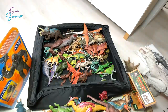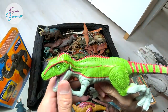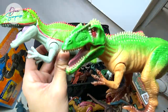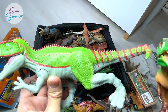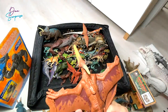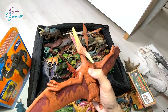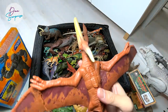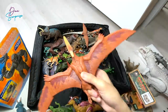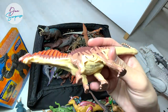Next up, the Giganotosaurus - I call this the pro version of a Giganotosaurus, and this is the deluxe version. This is the basic version. The deluxe one definitely looks way better. We also have a Sound Strike Camp Cretaceous Pteranodon - it's pretty cool, you can see the wings are able to flap very realistically.